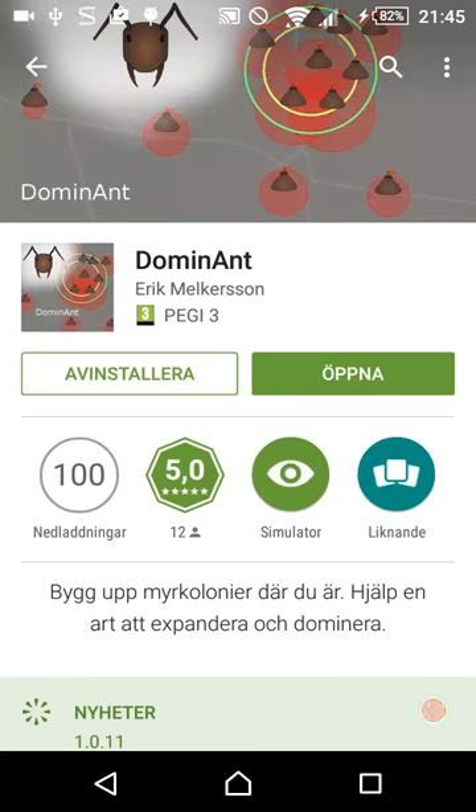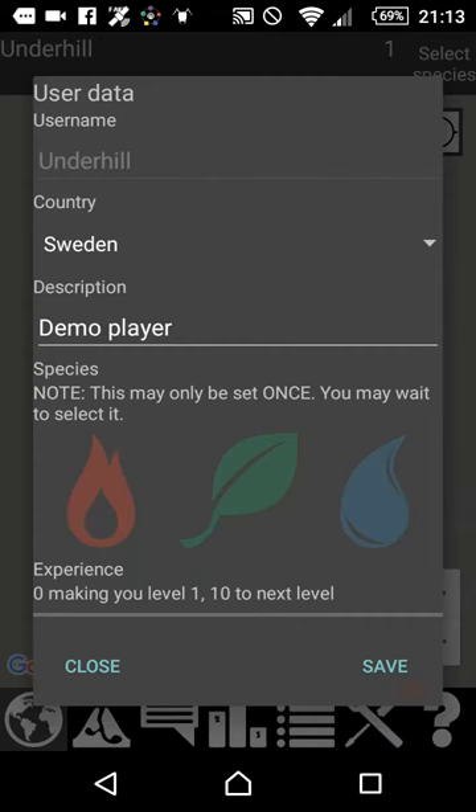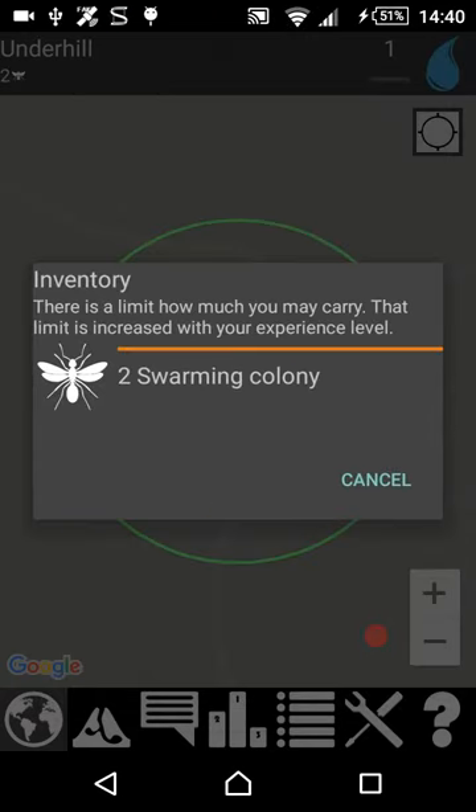Welcome to my free Android game. It uses a real world map and your location. You start by registering and picking one of the species — I pick blue. To start with you get two swarming colonies.